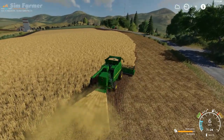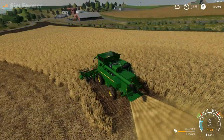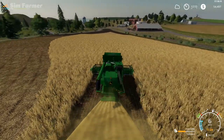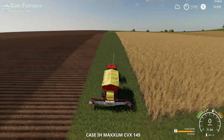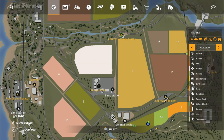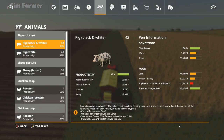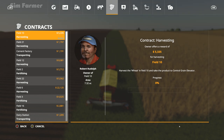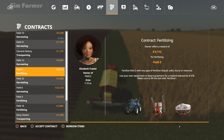We're just going to take the soybeans straight over to the sell point and sell the crops. I've done pretty much two trips around the headlands, so I'm going to leave a worker on this for a little bit. We're going to go over here as we had a worker on field 11 doing a contract fertilizing, which is now finished, so we can collect the money for that.